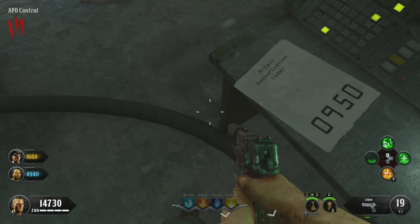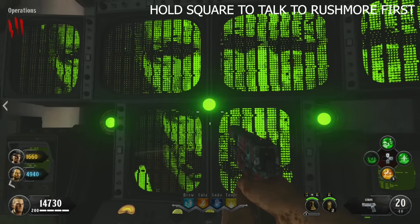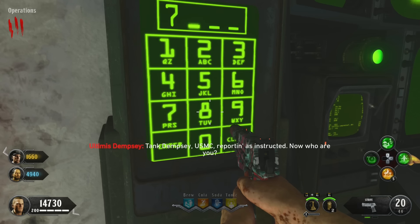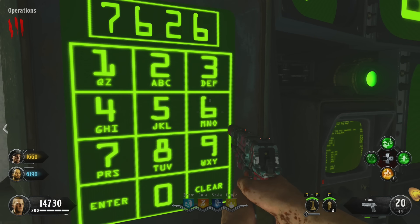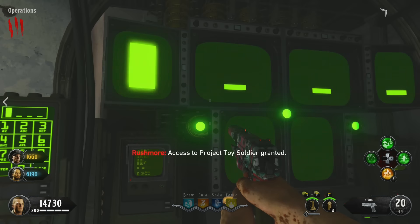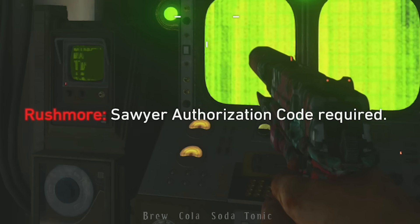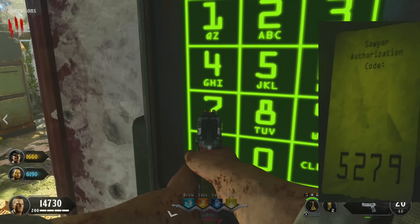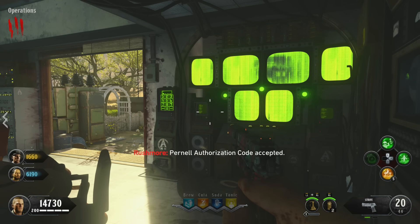With these four names and numbers, go over to Rushmore and input the Toy Soldier code, which is 7626. To type numbers on the numpad, hold Square over the number you want to select, and when the full number is inputted, hit the Enter button — again, just by holding Square. Rushmore will then ask for the next code, and you need to make sure that when Rushmore asks for a certain name's code, you give the correct numbers. This will happen three times: for Purnell, for Sawyer, and for McCain. This is also on a time limit, so don't dilly-dally.